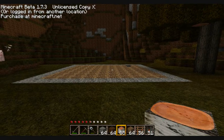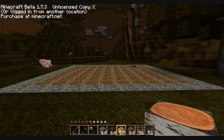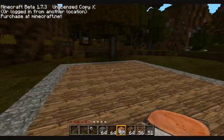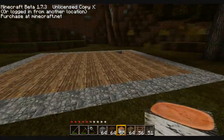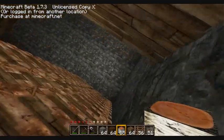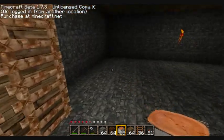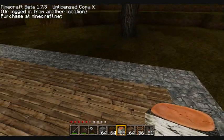Hello, my name is Deadly and this is another tutorial about how to build a house. This house is pretty big as you can see, but it's much easier than the other one. It has a basement that I already built — just cobblestone here and there.